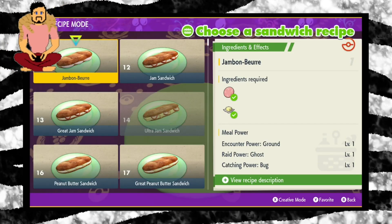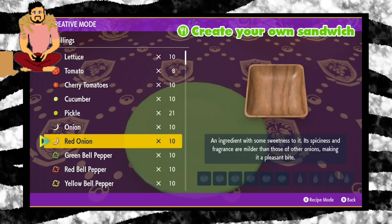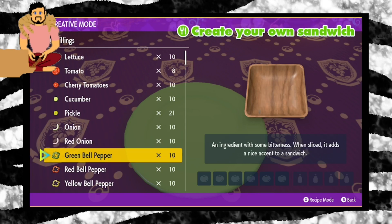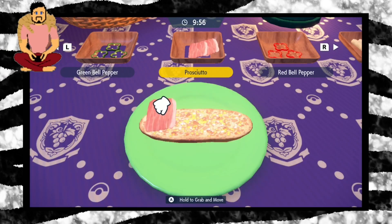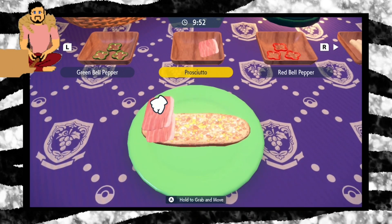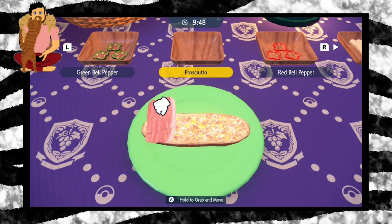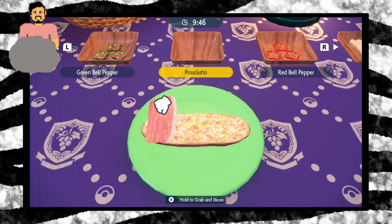The way I like to make sandwiches in this game is to try and pile them up as high as possible. We've only got 10 minutes. I like to go on one side, because that way you don't even have to put the top of the bread on the bread.